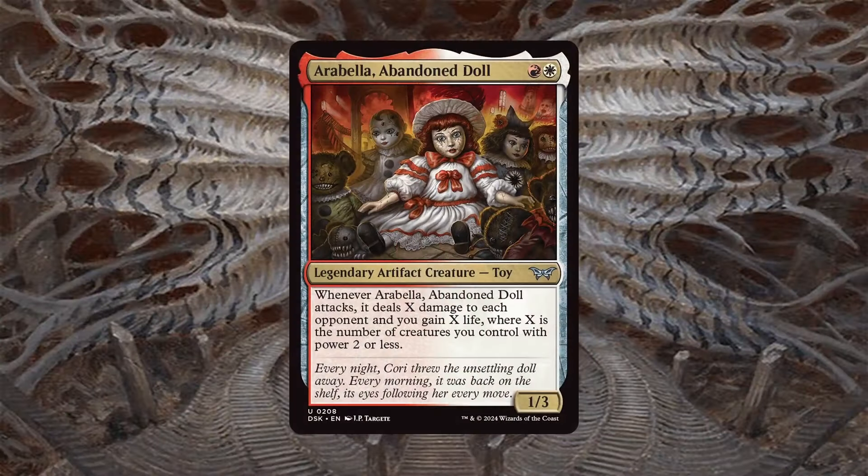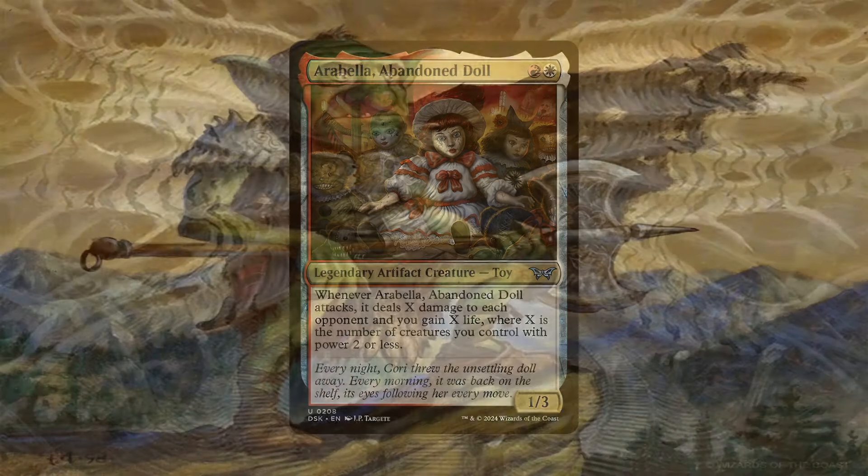Arabella is a 1/3 toy artifact creature for 1 red and 1 white. Whenever it attacks, you deal X damage to all opponents and gain X life, where X is the number of creatures you control with power 2 or less. I loved this card when it was first previewed and it screamed mass 1/1 tokens to me. Not only that, but it also screamed for those tokens to be goblins — well, mostly goblins. Because those are the easiest tokens to create in mass. The deck does do other things, but you're probably here to see how I'm amassing these goblin tokens to make the most of Arabella's trigger.